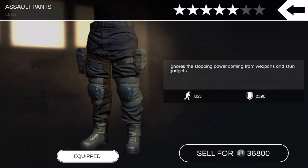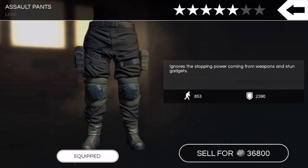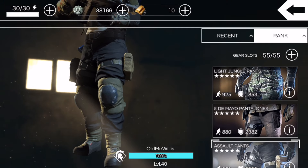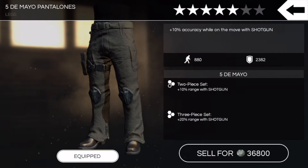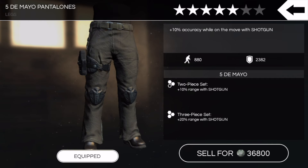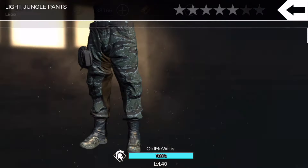Then we got the Assault Pants — I was so happy when I pulled these because I'd always rocked the Delta Pants. Portability goes up by three points, which is kind of a joke, but it's basically the same pant with a little more protection. We got the Cinco de Mayo Pantalones — pretty interesting setup with two-piece and three-piece set bonuses, mainly shotgun gear. Got the Light Jungle Pants, just a step down from the Light Urban Pants — shotgun boost, 20% switch speed bonus.